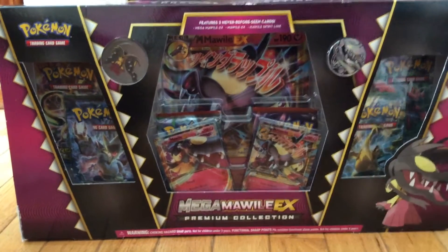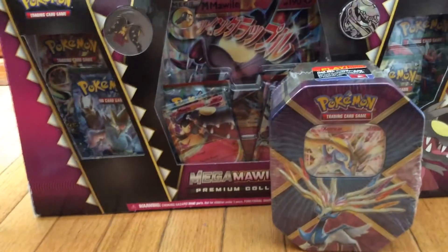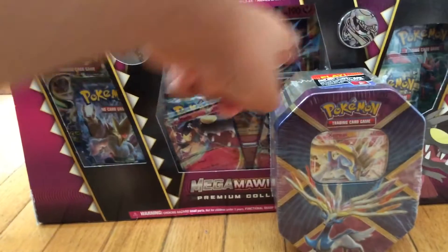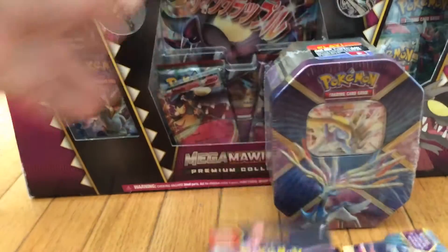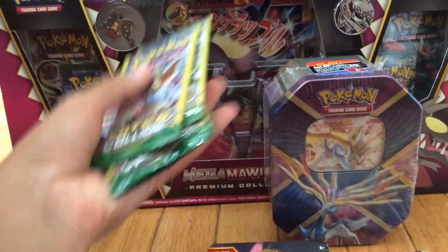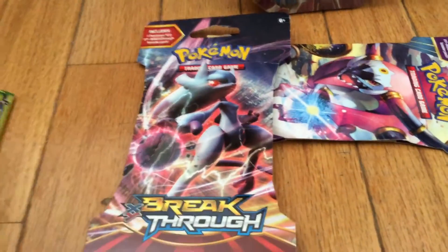Guys, we're here with a pack opening video, and I have a lot of stuff to open up in this video, but I think I'm going to cut it into two parts. Right now I have two packs right here — one's Ancient Origins and one's Breakthrough — and I have five Dollar Tree packs. I want to compare how good five of these are to one of these. I know they're not the same generation, but they still should be good.